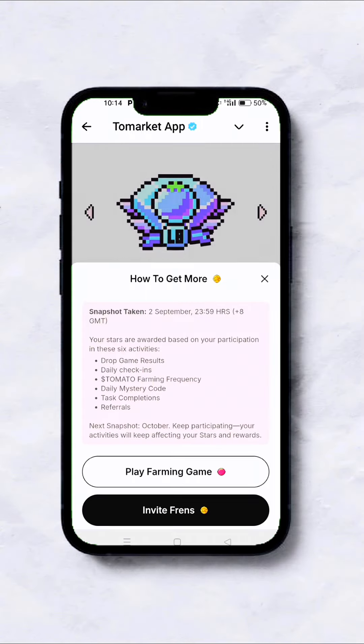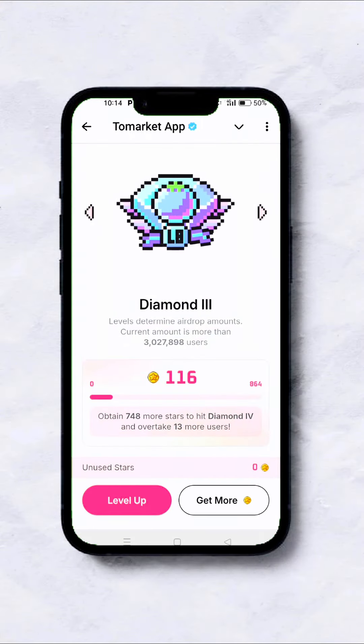It doesn't matter how many people you refer — just refer a few and you're good to go. That's all about this update. Now about the CyberDoge updates: you can start with zero investment and it pays well. You just need to complete tasks. There are updates that do pay, but the problem is people aren't ready to put in the work.